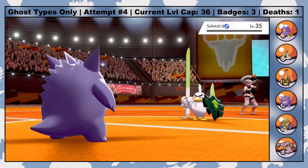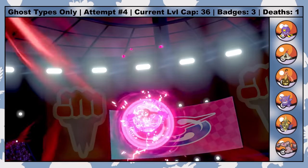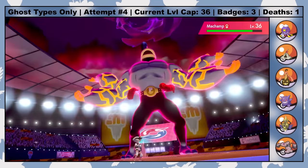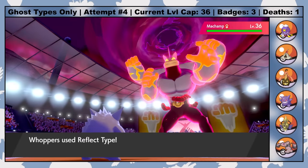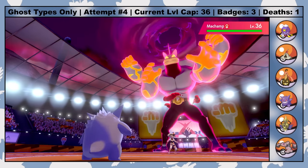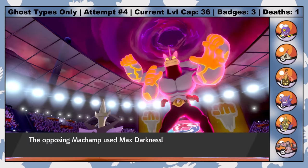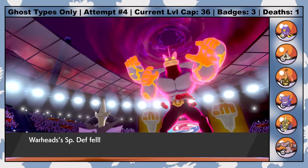With an Expert Belt, Psychic and Dazzling Gleam are able to one-shot all of Bea's first three Pokemon that don't Dynamax. Last is her Machamp, who knows Knock Off. After she Gigantamaxes, Whoppers uses Reflect Type to resist a fairly strong Max Darkness. The type change now baits Machamp to use Max Strike to lower our speed, which grants a safe switch to Warheads. I let Machamp hit Warheads with a Max Darkness, which in his shield form will never kill, but does enough damage to activate a Sitrus Berry, preventing Machamp's Knock Off from doing more damage post-Dynamax.